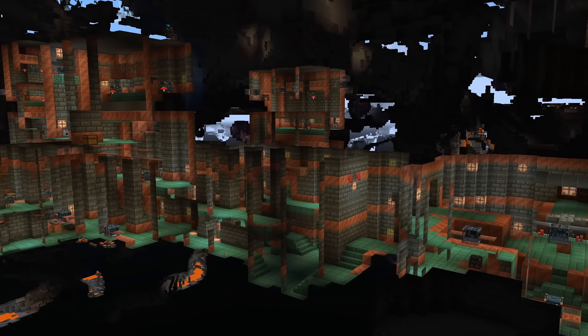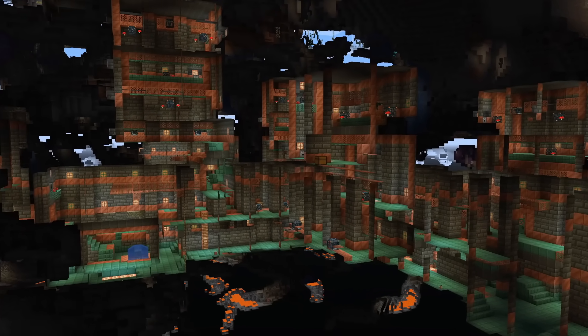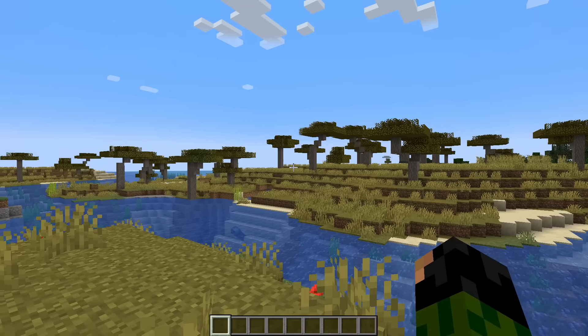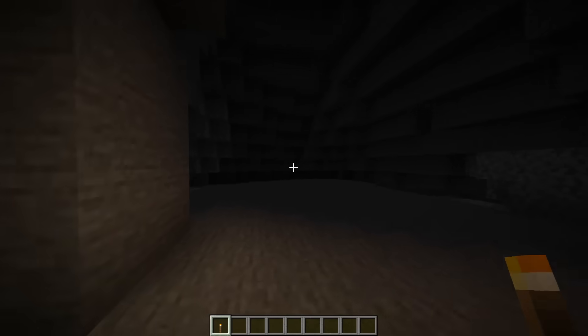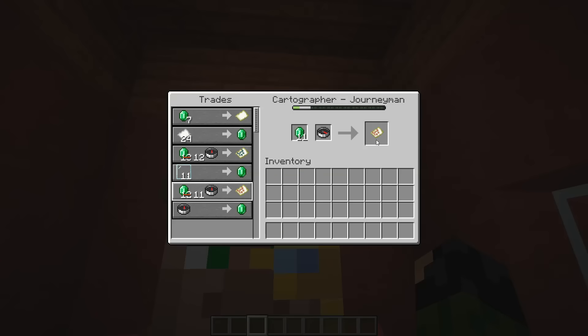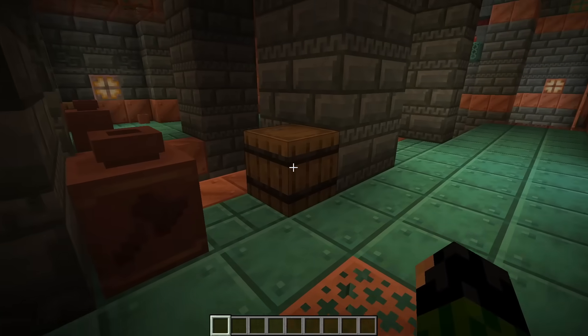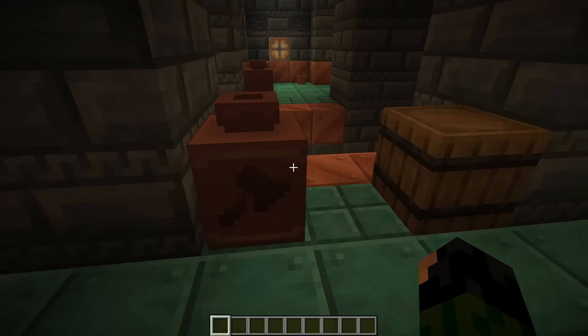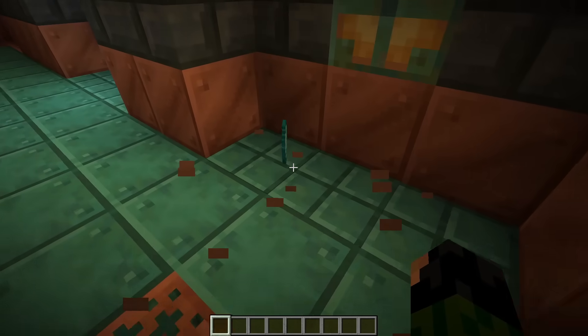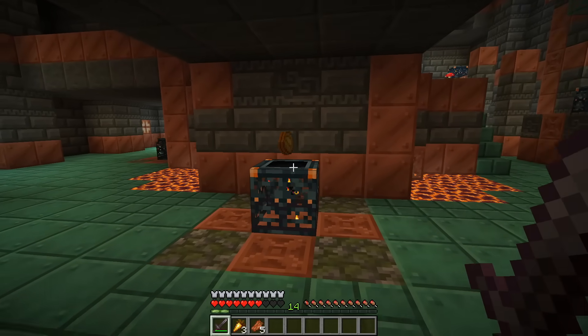One of the main features of this update are the trial chambers, so you'll want to tackle that at some point. First of all, you're going to have to find it. You could search around underground hoping to stumble across it, or you could buy a trial chamber map from a cartographer that will lead you straight there. There is loads of loot to find — just have a good rummage out of barrels, chests, or spawners once you've killed all of the mobs.